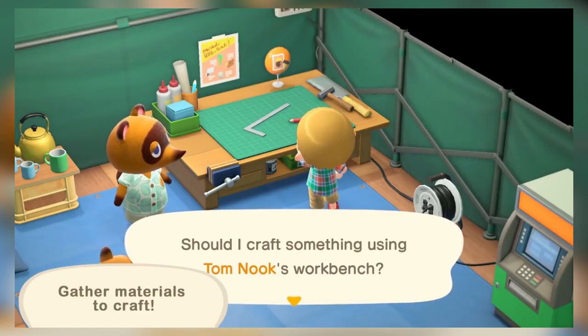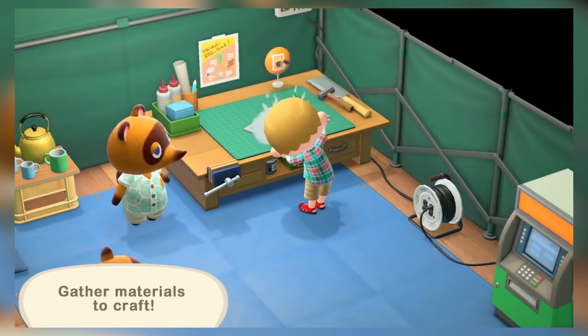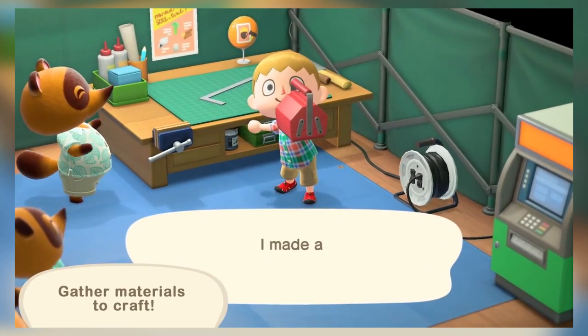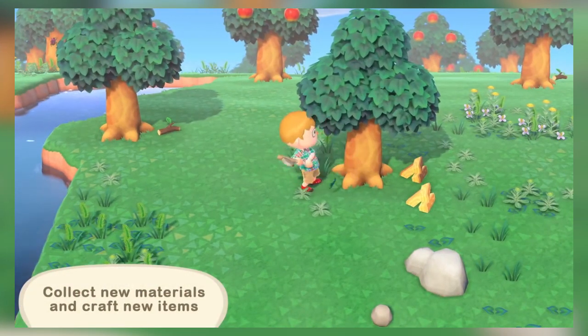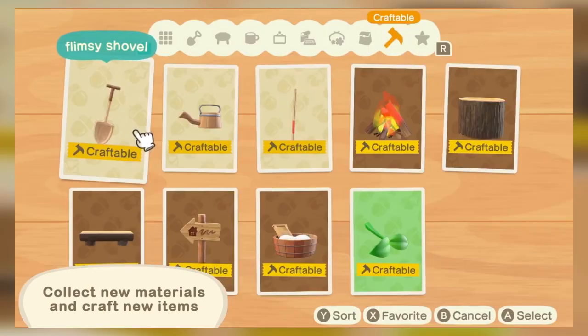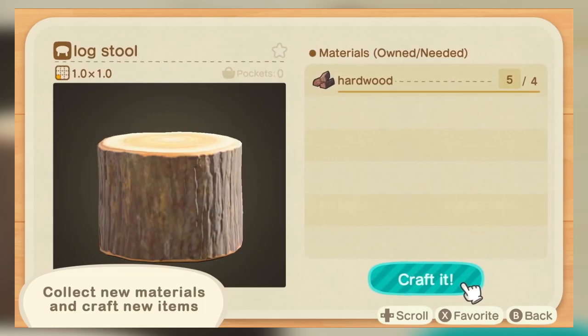Because New Horizons is set on an abandoned island, Nintendo implemented a crafting mechanic into the game. This wouldn't be a problem if crafting didn't take much longer than it needs to. Let's say you want to craft 10 fish bait — you have to make one fish bait over and over again, which is just a pain. There could simply be the option to craft multiple of the same item in one go, and crafting wouldn't suck. It's that easy to fix.